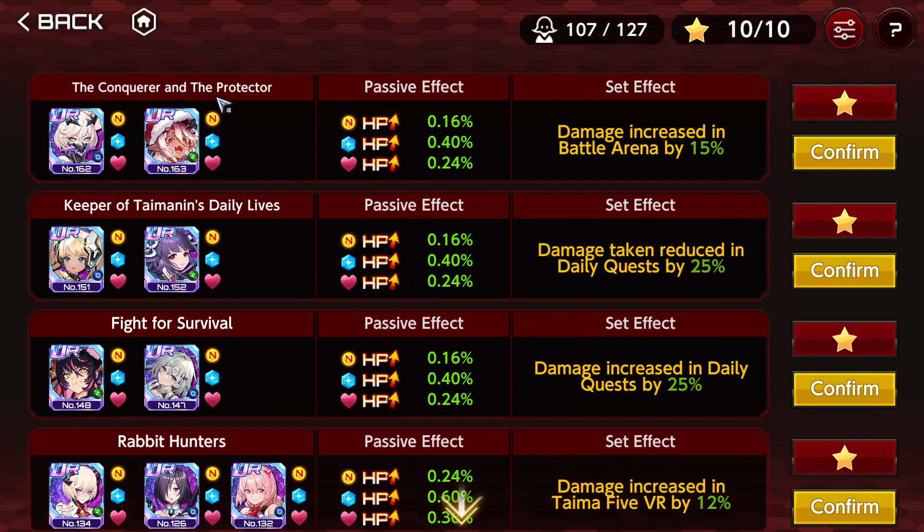The Conqueror and the Protector — damage increase in Arena Battle by 15%. For PPP enthusiasts, this is going to be great. There's also the counterpart that gives, if I'm not mistaken, 10% damage reduction in Arena, which is also pretty good. If you want to use these formations, they are pretty strong.